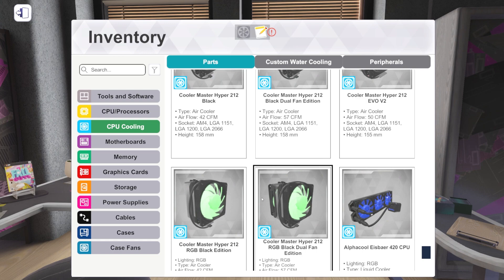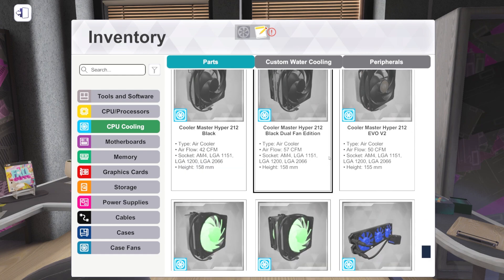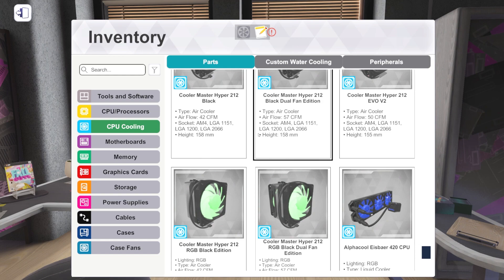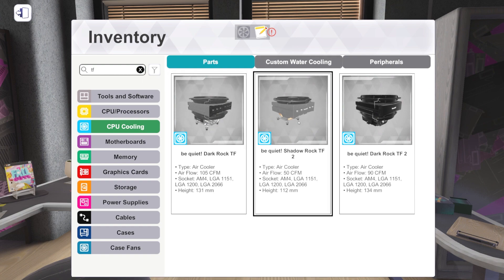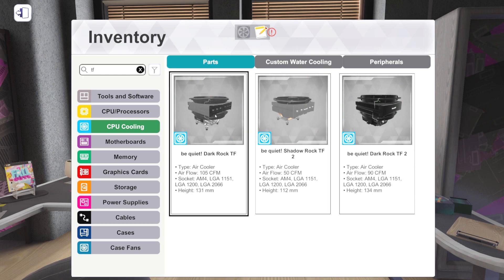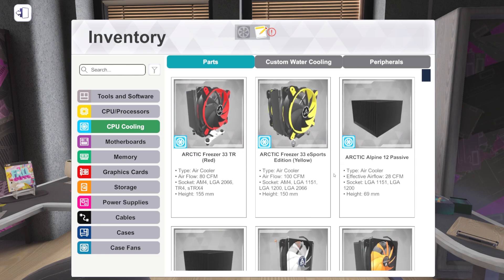We've got new air coolers. Cooler Master's Hyper 212 RGB Black Edition and RGB Black Dual Fan — with fans on each side of the heatsink. There's also a Hyper 212 Evo V2 Dual Fan and a Hyper 212 Black. The Hyper 212 is a great air cooler and it's super cheap, so it's cool to have that. Be Quiet Dark Rock TF2 is also new — we had the Dark Rock TF but not the TF2. It has an all-black heatsink, though lower CFM. This game does seem to care about CFM.